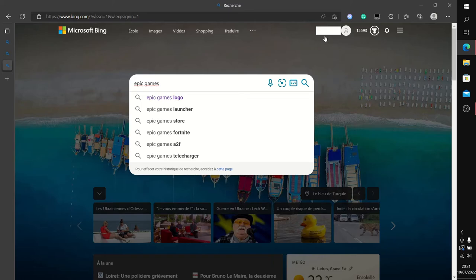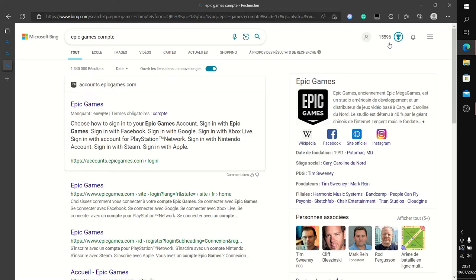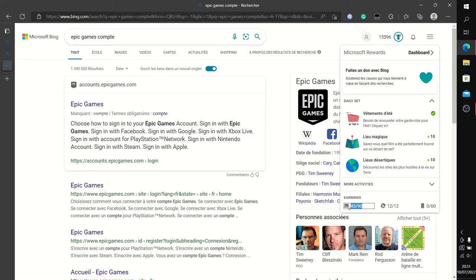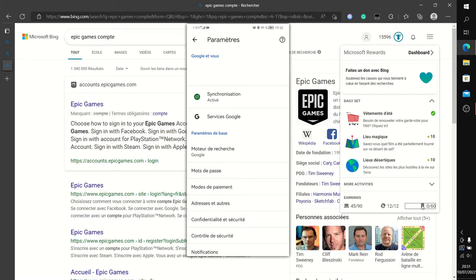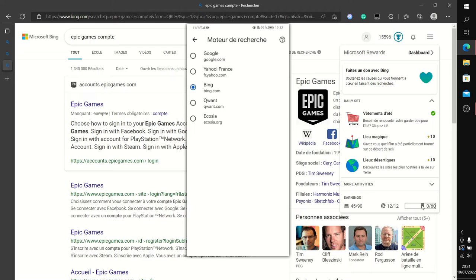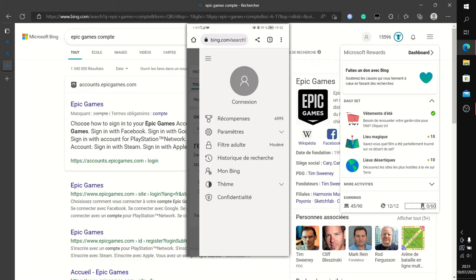Par exemple, je fais une recherche et j'ai gagné trois points — je peux gagner jusqu'à 80 points par jour en faisant ça sur le navigateur. J'ai aussi gagné 12 points parce que j'utilise le navigateur Edge — c'est pour ça que je vous le recommandais, mais c'est optionnel. Sur portable, vous faites la même chose en recherchant sur Bing avec votre compte Microsoft connecté, ça donne jusqu'à 60 points. Il y a vraiment plein de méthodes pour gagner les points.